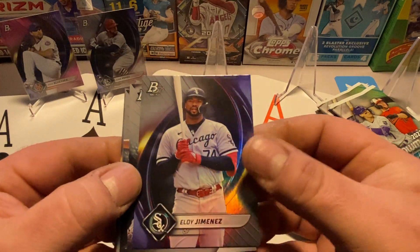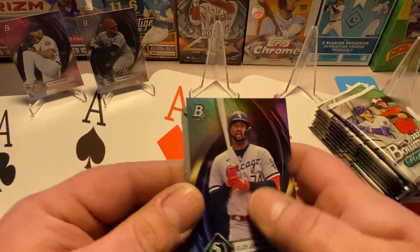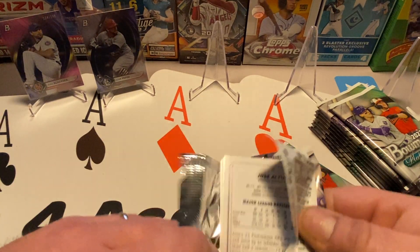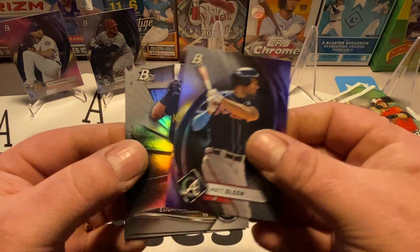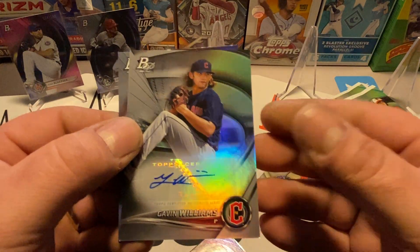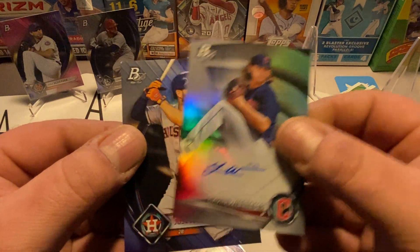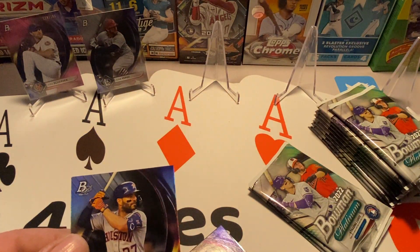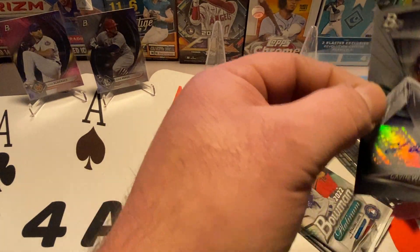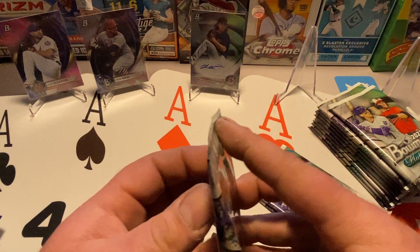Haven't found any of our autos yet. Eloy Jimenez, Jordan Beers, Mazardo, Jacson Jovey, Katel Marty, Matt Olson, Garcia, Jacob Steinmez — there's our first auto: Gavin Williams, pitcher for the Cleveland Guardians. I'm not familiar with him, but hopefully our second autograph is a little better. Jose Altuve is the last card in this pack. We'll sleeve them up and keep going — so we've got one of our autos, one more coming somewhere.